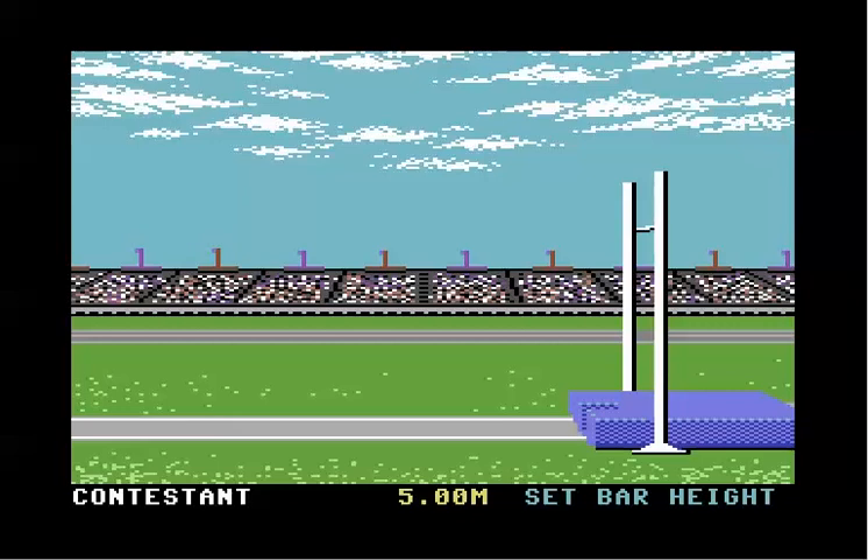The first event on Summer Games 1 is pole vaulting, and here's how it works. First you select your bar height — basically how high you want to vault over. Higher bar, better the score.